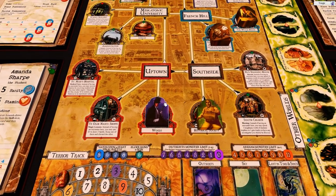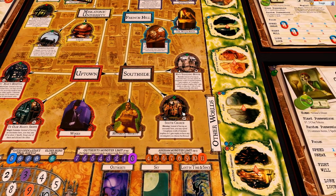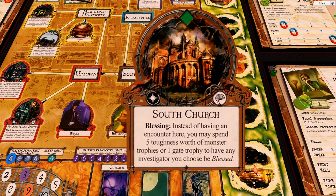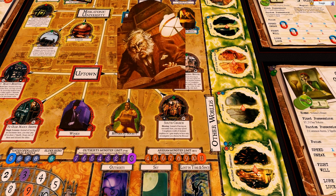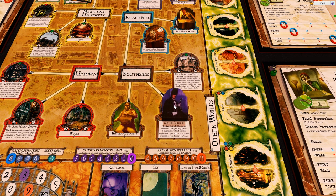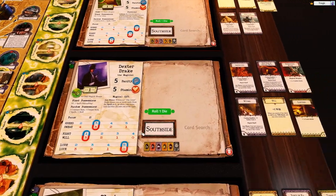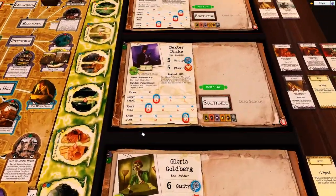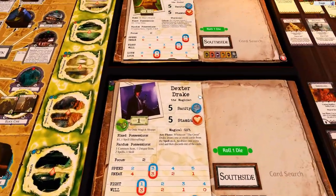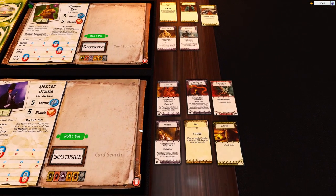Dexter is at the woods, so I think he's going to go to South Church. South Church and Mars Boarding House are being put in the wrong spot — I've got to change those tokens around. The way these pop-ups work is there's a little token underneath the board. So he's going to go one, two, three to South Church — see if we can draw a blessing or something. He needs one extra movement. Vincent is also going to go one, two to South Church.